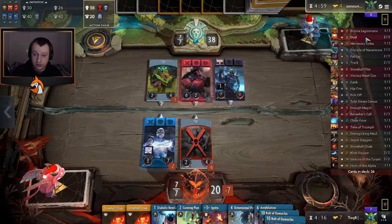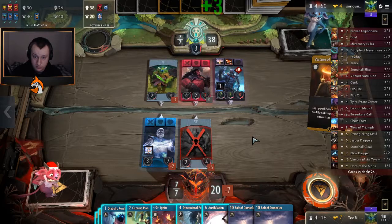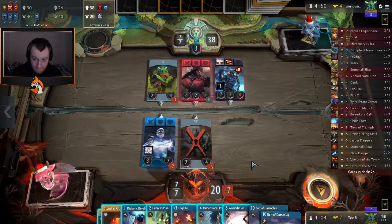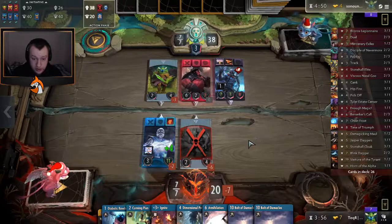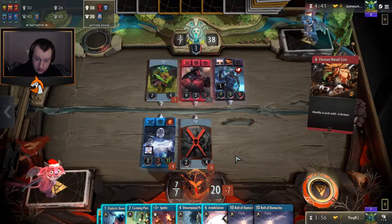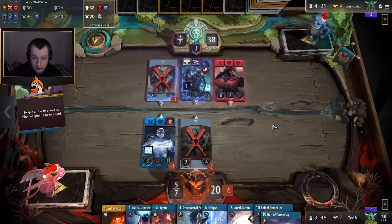He could Gank it - he can only really Gank it. I will be protected. Maybe I don't care about this so much then. Maybe we just Stonehall Cloak this, get some health on it, because I'm kind of okay with this being in this lane - the other two lanes are the ones I'm focusing on. I don't care about this. Let's Cunning Plan these two, swap them around so we block more damage.